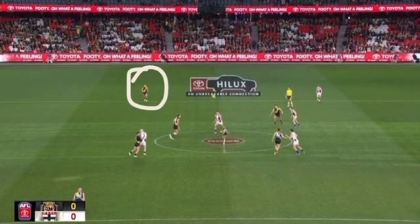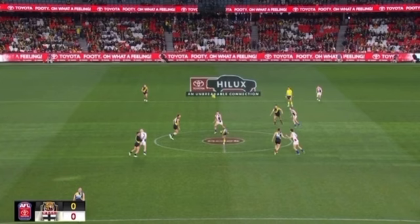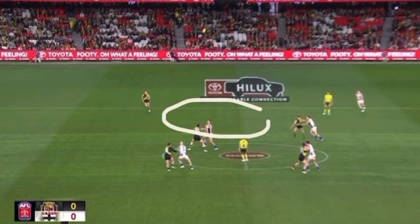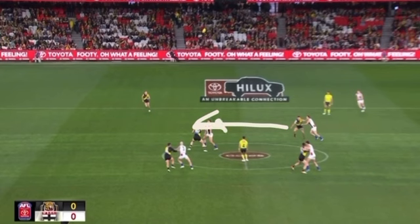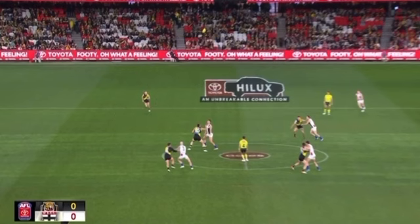This is obviously a tactical decision — this is Taranto, and he's in the blocker position. If this came off, it would have been a really good set play. He bodies up against his man, Taranto here, and what they're trying to do is hit it in this space for Taranto to come into the ball. Because Richmond's going this way, they use the winger as the receiver since he's facing his goals. But it doesn't come off.